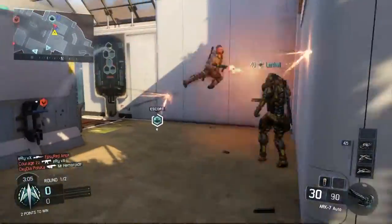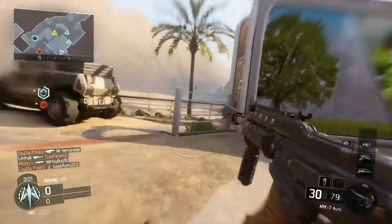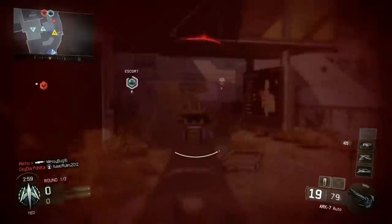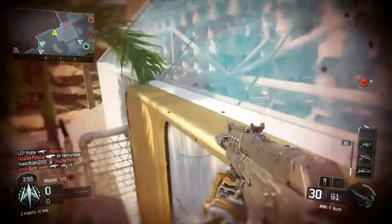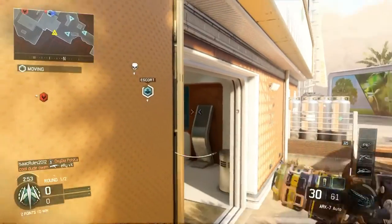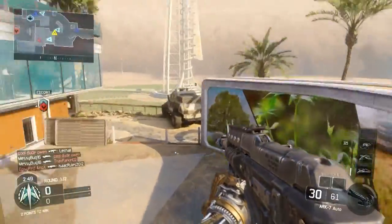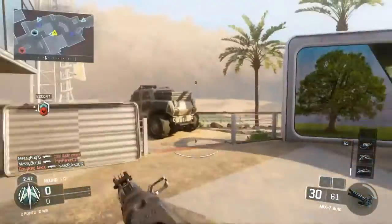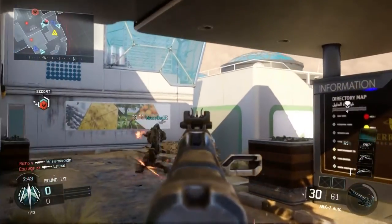Shotguns are the KRM 262, the 205 Brekkie, the Haymaker 12, and the Argos. And that being it for the weapon list — a whole load of variations. Unfortunately no ballistic knives or actual riot shields, unless there's something within the secondary weapons, which I highly doubt.